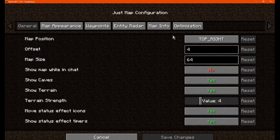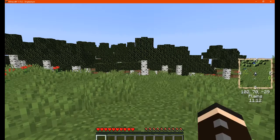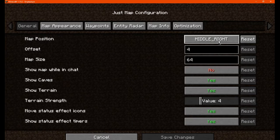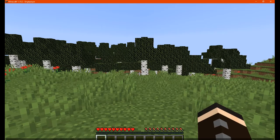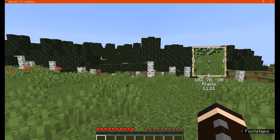If we want to change a few things, we can change the map position to the middle right. I'm assuming all nine directions are available here. There's also the ability to change the offset — I'll change that to say 100, so it'll be more towards the middle of the screen rather than on the edges.